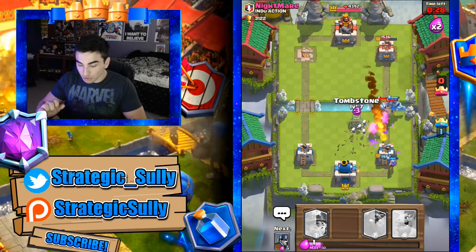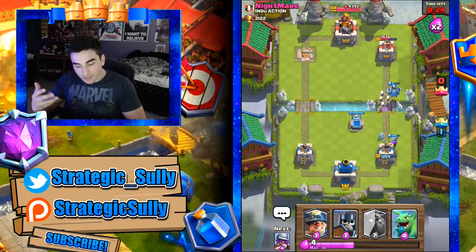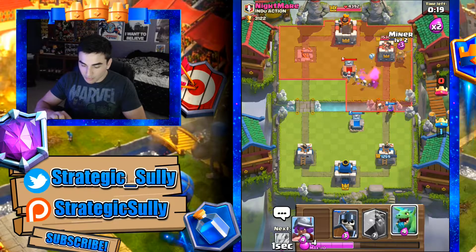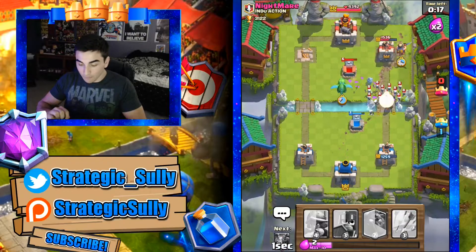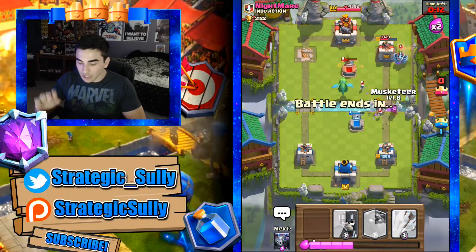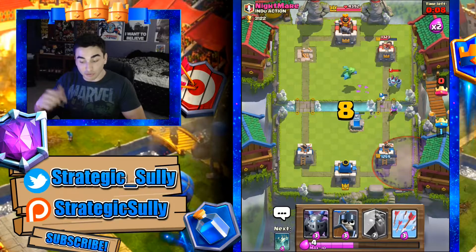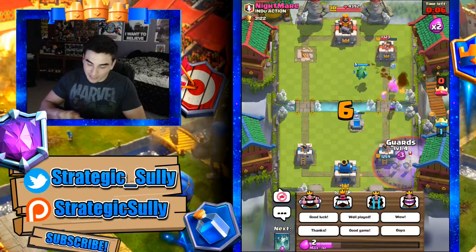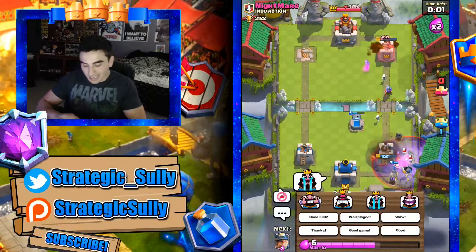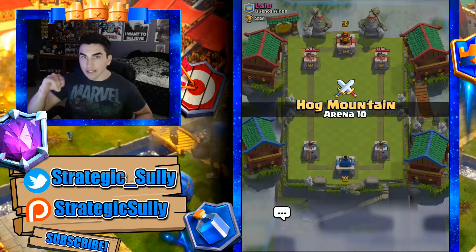Let's drop arrows to help out with the graveyard — beautiful. Send in a mega minion right on the musketeer, and drop another tombstone. We have a ton of skeletons doing the distraction we really needed. Now let's send in another miner and a baby dragon. He plays a really good skeleton army, but my musketeer almost survived. Let's drop another musketeer. He wants to drop another giant-graveyard combo — unfortunately that's just not going to work out for you. Let's drop the crying face and get into another match.